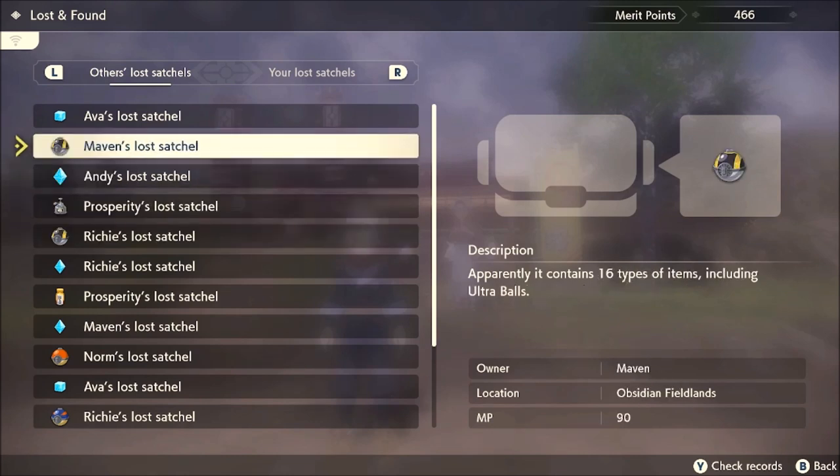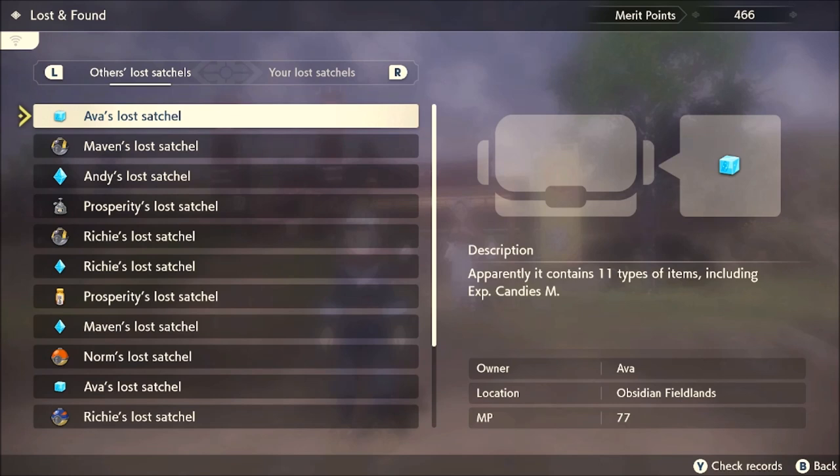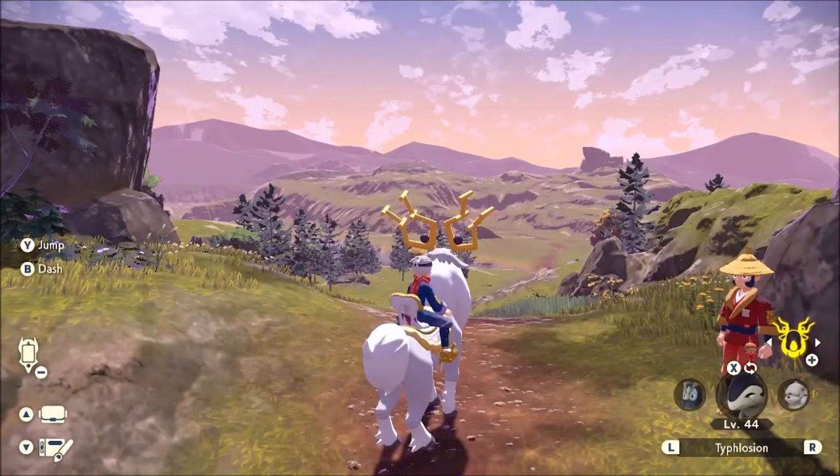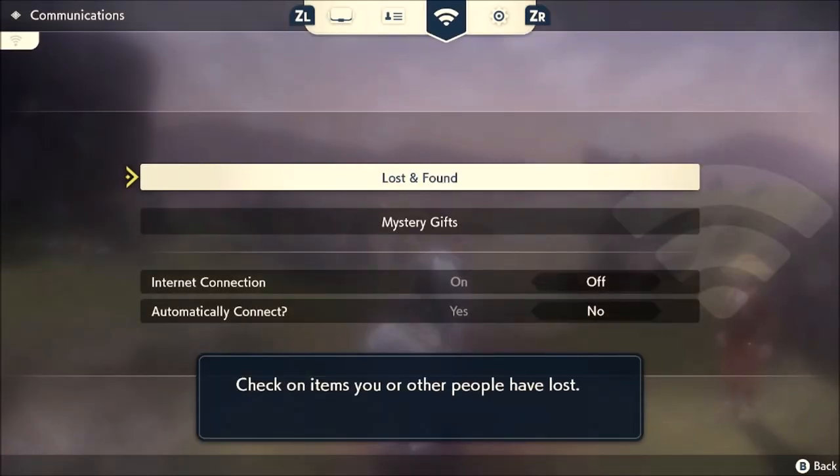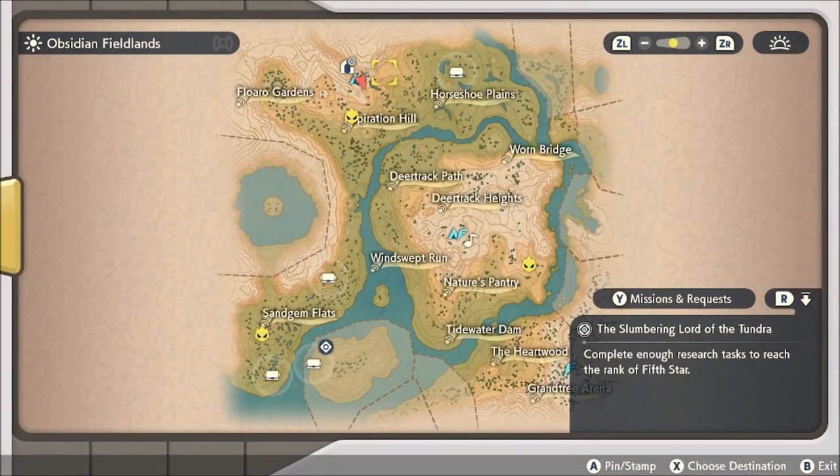You can also see the reward for returning each of these satchels — if you do this one at the top, you get a medium experience candy, which is kind of cool. There was a lost satchel in the area of Crimson Mirelands, and to look for it you want to go to your map where you will find satchel icons — it kind of looks like a treasure chest. You will see these scattered around your map. Some of them, depending on where you're at in the game, you might not be able to get, depending on if you can surf or not.